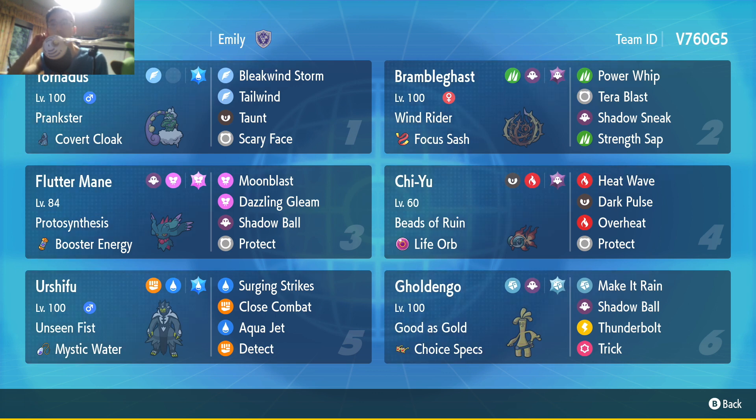This Tornadus opts for not having Rain Dance, going with a little bit more speed control via Scary Face. The team also features Brambleghast, which has Wind Rider — meaning it gets boosted and isn't hit by Wind-type moves, which is really nice. It has Power Whip, which misses a lot, Terror Blast Ghost, Shadow Sneak for priority, and Strength Sap with Focus Sash so it can recover some HP.